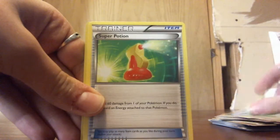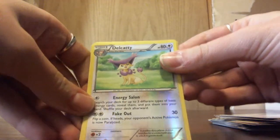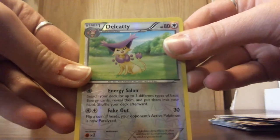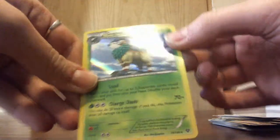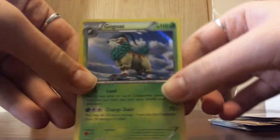We have a Quilladin, Super Potion trainer. Our Reverse Holo is a Delcatty — they're so adorable, so cute. And our Holo Rare is a Go-Goat. My boss has goats; I take care of them from time to time — they're the cutest things ever.